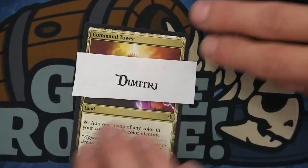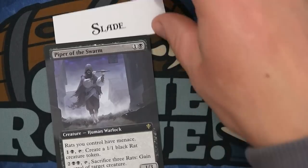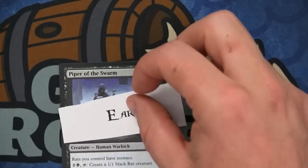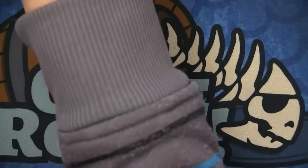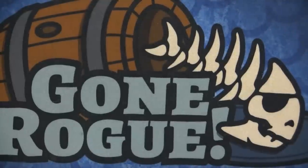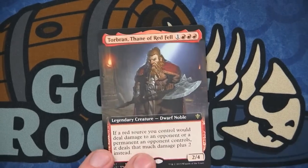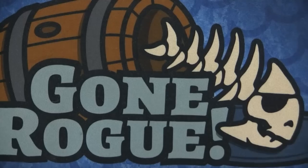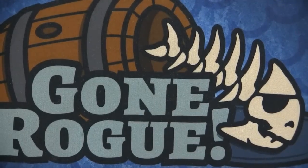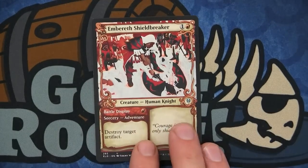Dimitri gets the Command Tower — I'm pretty sure that's the first Command Tower art, like from the first printing. The Piper of the Swarm extended art goes to Slade. Earl gets the foil Piper of the Swarm. Kevin L gets the Giant Killer — I've opened up this stupid card so many times in foil showcase. It's good but it's a worthless foil rare. Tour Brand gets the Thing in the Red Fell going to Austin. The Steelbane Hydra goes to Fizzy — pretty cool card. Galaxy Game TV gets the Merchant of the Veil.